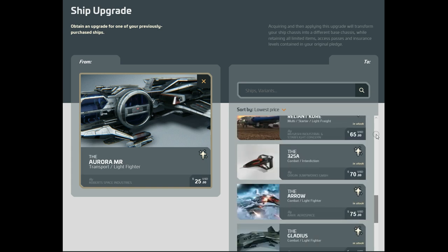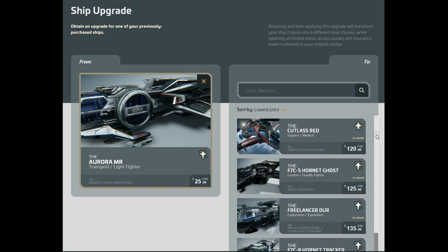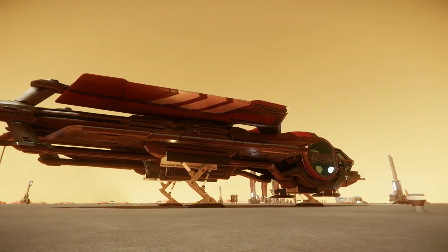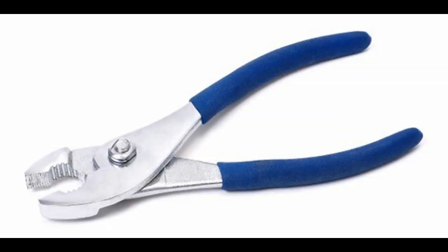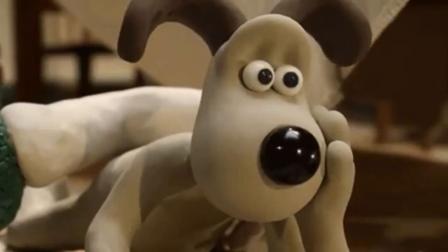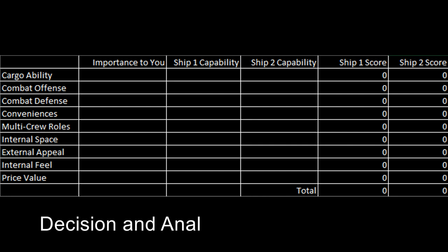Rather than going over any specific ship review, I'm actually going to give you some information about how to select that ship and give you a little bit of a tool. What I'm showing you here is a table that comes from industry — it's part of what's called Decision and Analysis Resolution. And this is how it works.